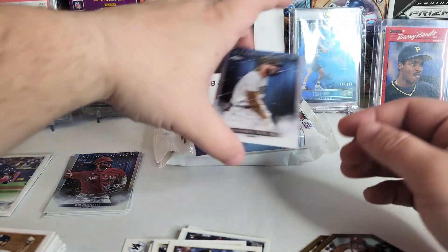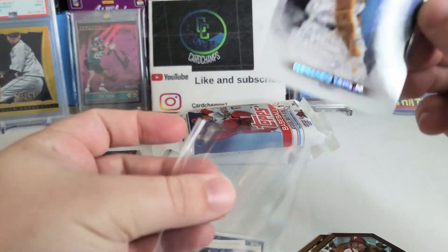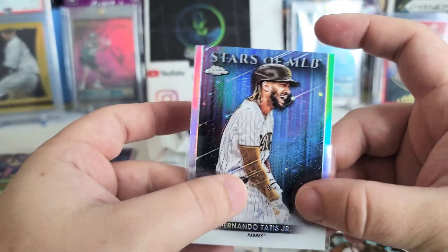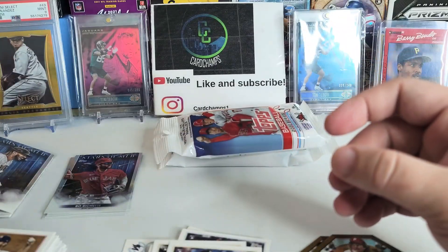You can clean cards — you just have to be careful and use a microfiber cloth. You're supposed to do that before grading anyway, just in case. That's a nice card — actually pretty centered, though the edges look a little rough. Nice card there. Let's get into the next one as quick as we can.